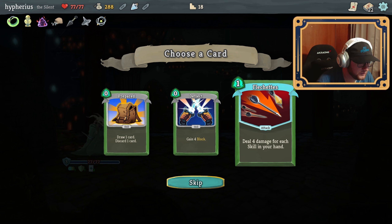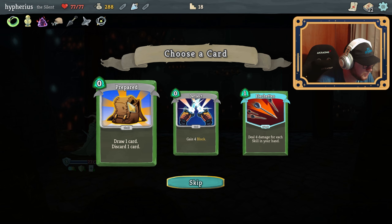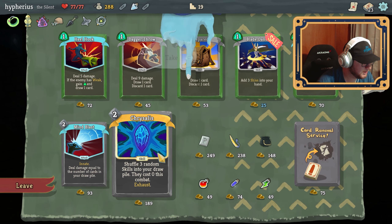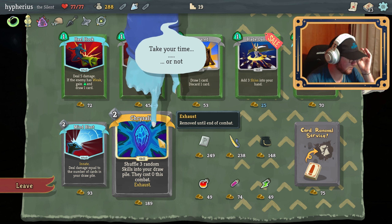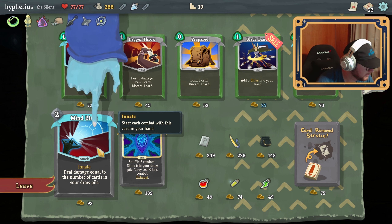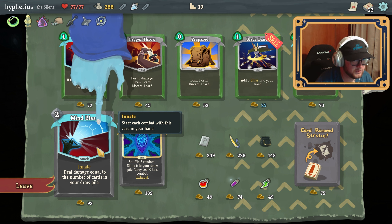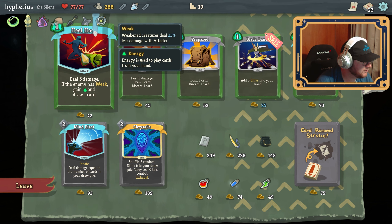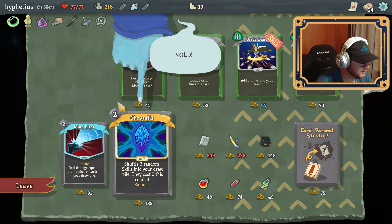Deal four damage for each skill in your hand, gain four block or draw one — I think we take this because we just got rid of all of our blocks and it's free. Crystallize: shuffle three random skills into your draw pile, they cost zero this combat — that's very good. Innate draw damage — deal damage equal to the number of cards in your draw pile, which would be like 17. Add three shivs. Deal five damage if the enemy has weak, gain an energy and draw one card — I have a lot of things that cause weak so we're gonna take that. I don't super love crystallize.